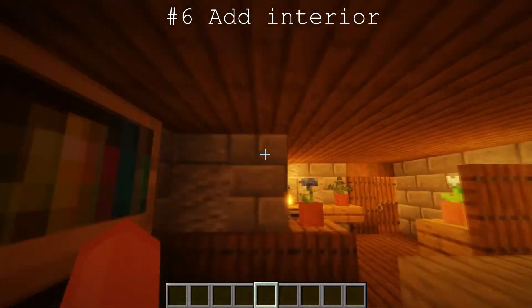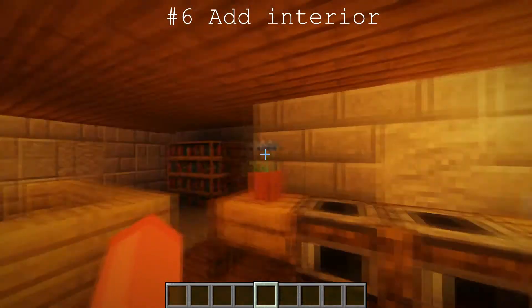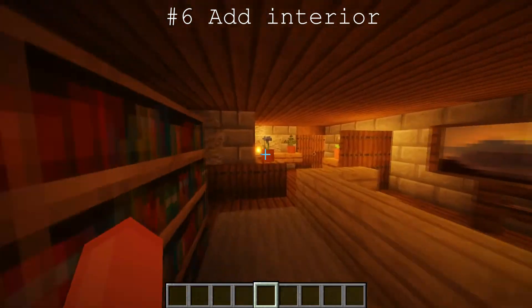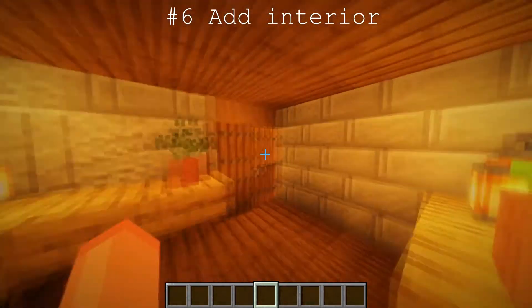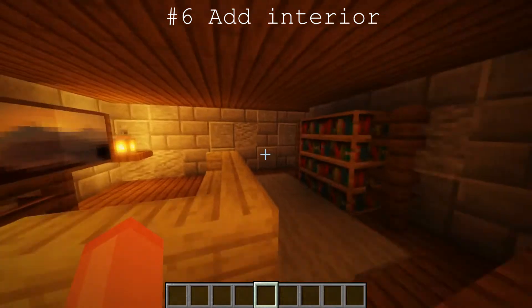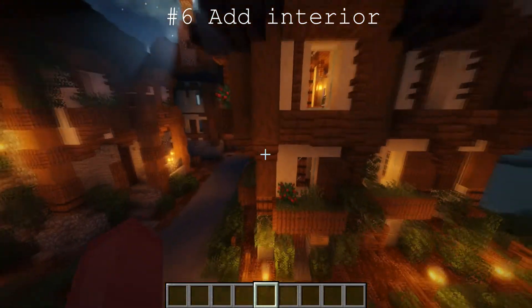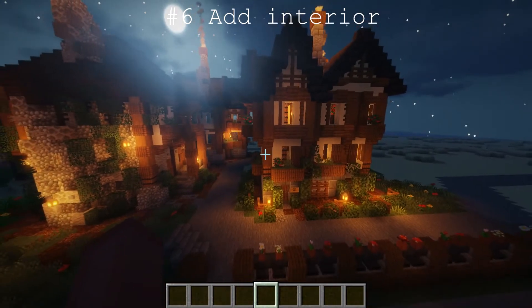Moving on — ceilings should preferably be three blocks high. This one is obviously a bit short at about two and a half blocks. More importantly though: interiorize your builds. I swear a lot of people don't do it — I'm guilty of it in survival, but in creative I'm the exact opposite.